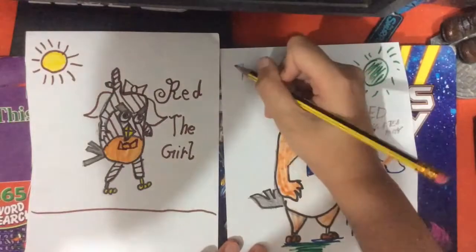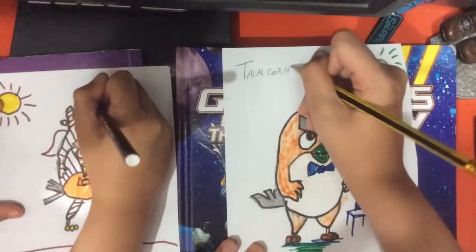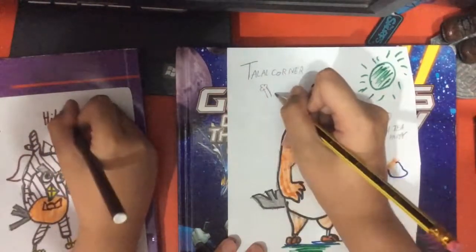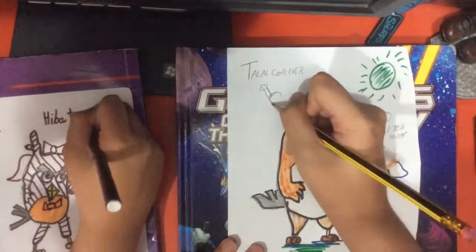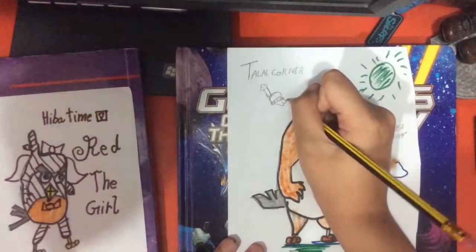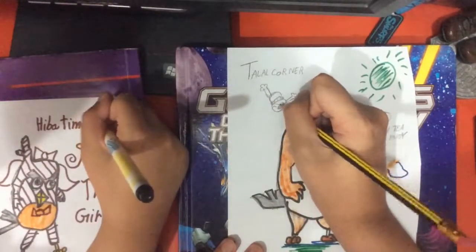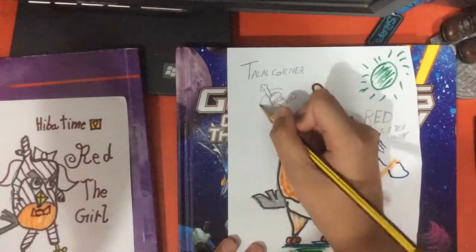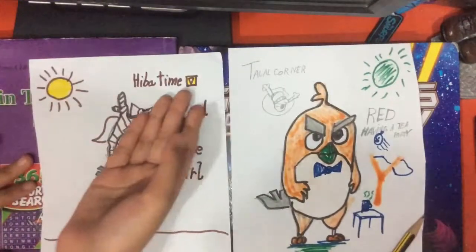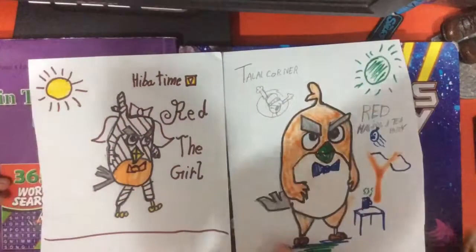We should write our channel names as well. I'll write mine too. I'll do my little logo as well — oh yeah, you have a logo! I have the latest logo. I'm gonna color it in yellow because I don't have the realistic color. Okay guys, I'm done — me too. I just made my logo. You guys know this logo from our channel cover.